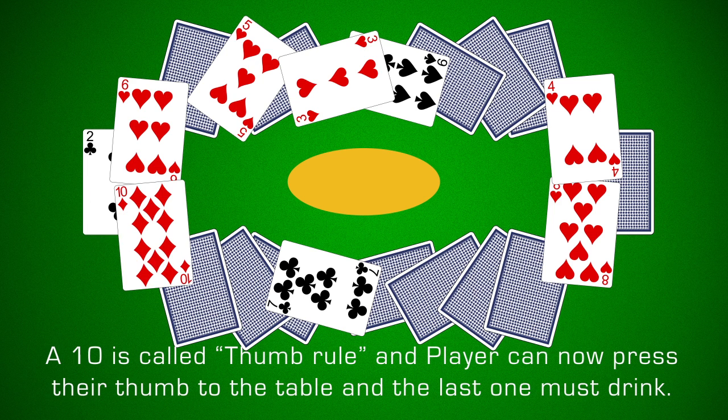10 means thumb rule. The player must press their thumb to the table, and the last one to do so in the group must drink. This power stays in play until the next 10 is played.